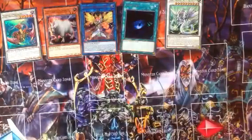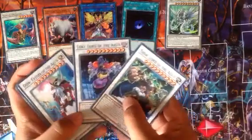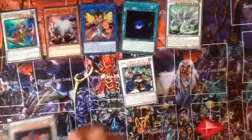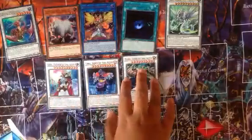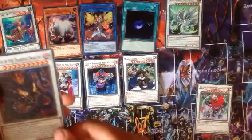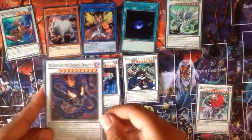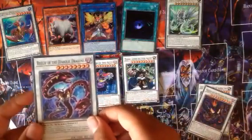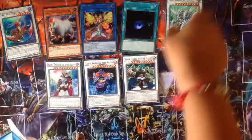And now for the Extra Deck. Obviously first we have the Almighty Nordic Gods: Thor, Loki, and Odin. Otherwise we have Leo Keeper of the Sacred Tree — wow, 4,000 attack and 4,000 defense. Beelzeus of the Diabolic Dragons, Beelze of the Diabolic Dragons, and Scrap Dragon. That's it for this deck.